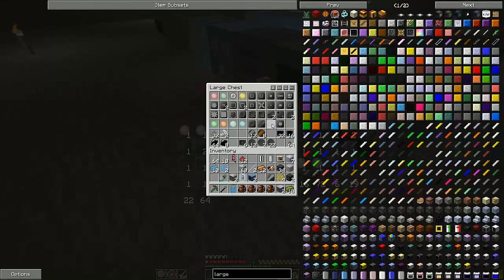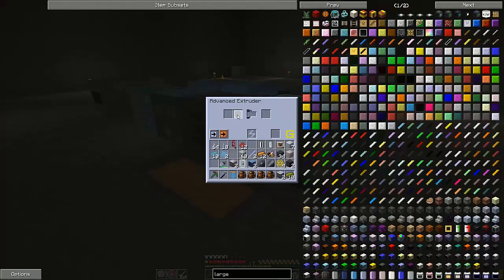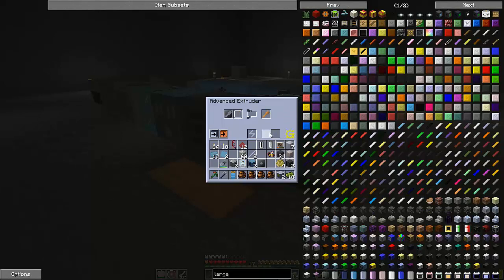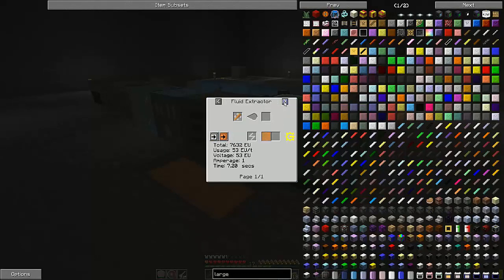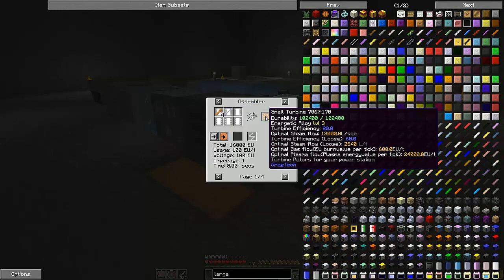Previously, without showing you guys, I had made the extruder shapes for my turbine props and then went ahead and made these things. I don't think I have nearly enough energetic alloy — it wants six each for these guys and then four each for these. So I'm going to have to go back and make quite a bit more energetic alloy.